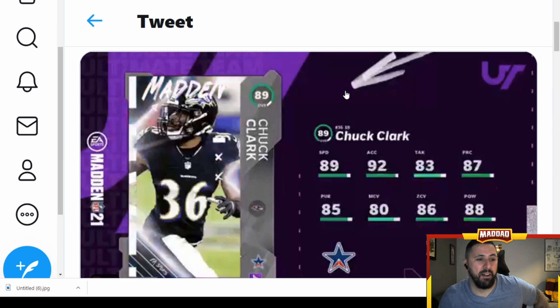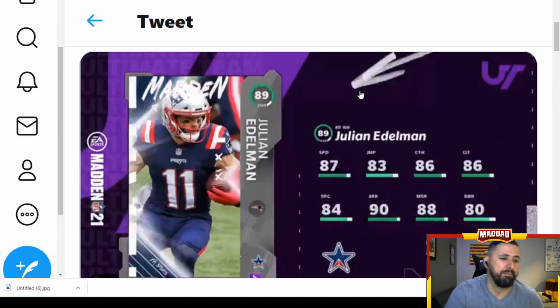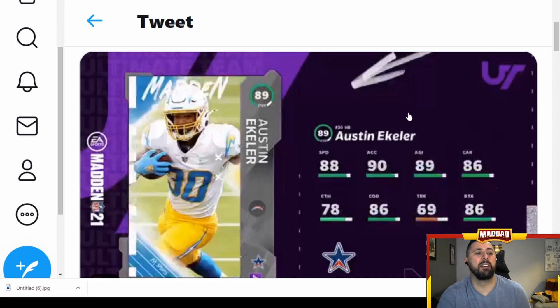Chuck Clark — he's gonna be a beast: 89 speed, 92 acceleration, great coverage. Ravens fans are gonna be all over this one. He's close to the top three but didn't make it. Julian Edelman — not very mind-blowing, I think they have one stat above 89. Austin Ekeler — 88 speed, 90 acceleration, 89 agility, 86 change of direction — probably a great change-of-pace back, Christian McCaffrey style.